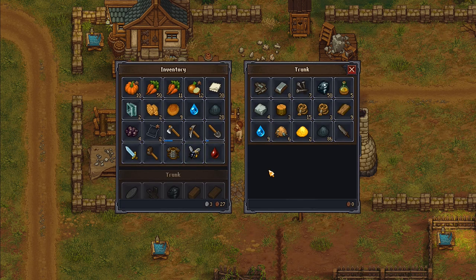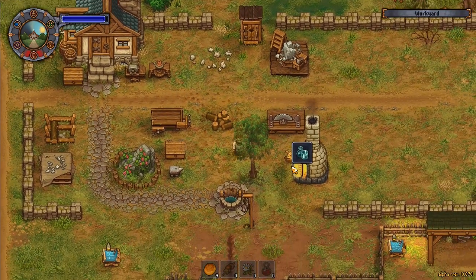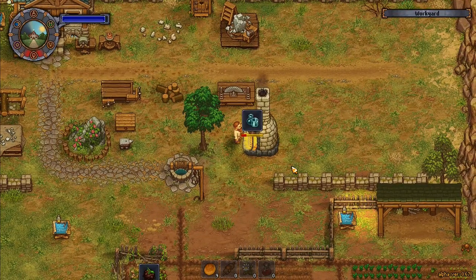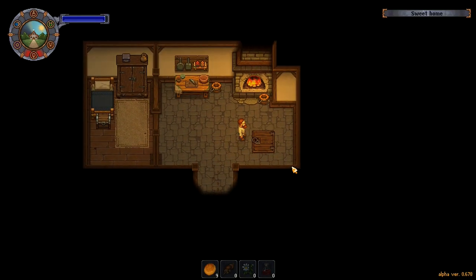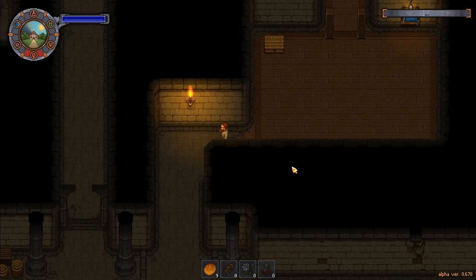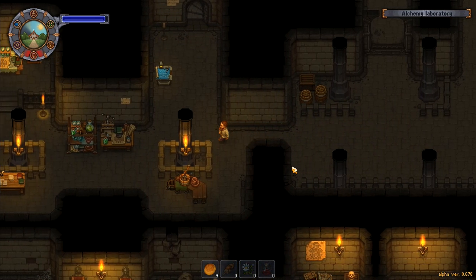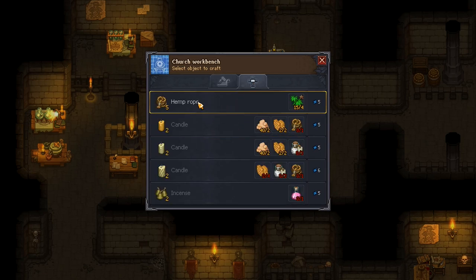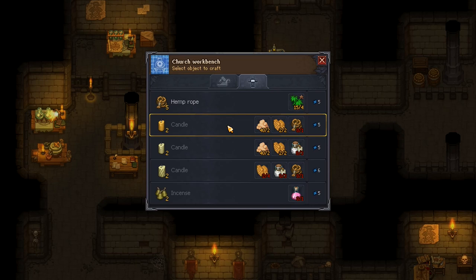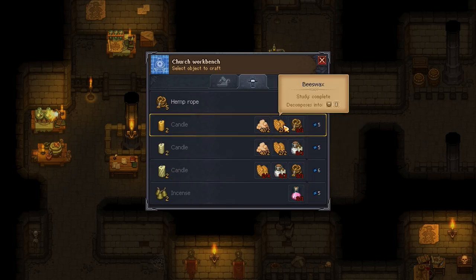While I'm waiting, is there anything else I want to do? I've got some wax — I can use that to make candles! I want to do that. I've got the two wax and I've also got the hemp. Over at this station right here — hemp rope I can make with the hemp. Then the candle: I need hemp rope and white paint for those candles, or beeswax. Two beeswax makes two candles.